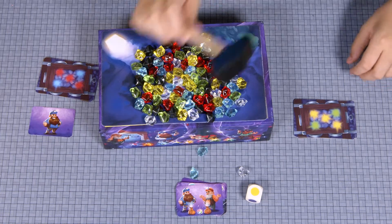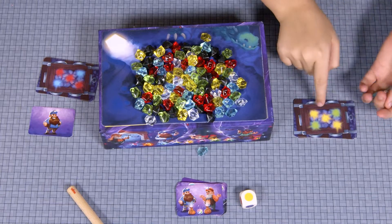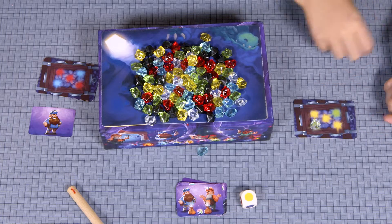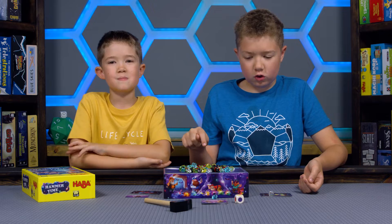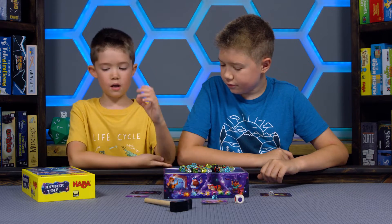When at least one crystal falls off, you pick them up, look through them for ones that match the color of your top cart, and set those on the matching color. The clear ones are wild. Then set the ones that don't match back on the box.